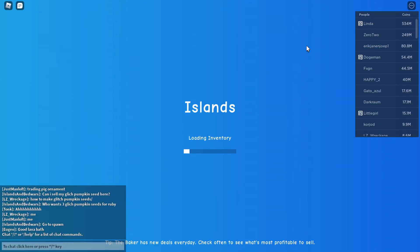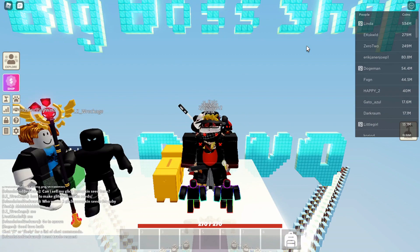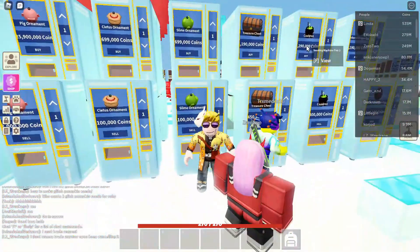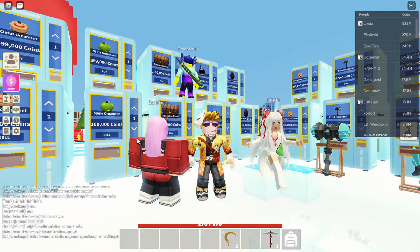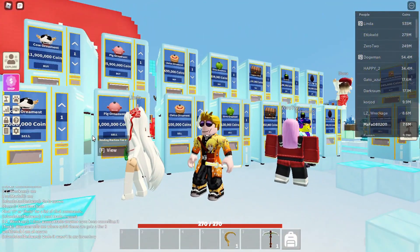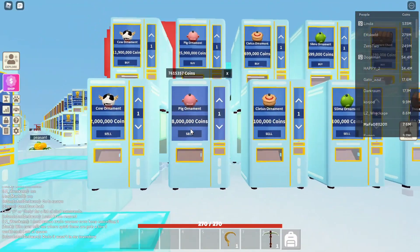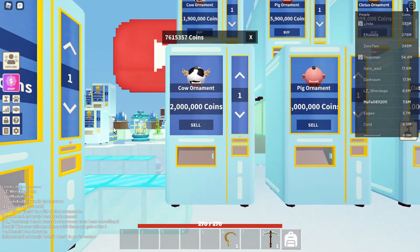Everybody has their favorite shop. This one is actually one of the few shops that almost stayed true to the prices — they didn't change the prices very much. In a normal price range, you can sell it for... not even that much: 3 million, 2 million coins. And the big one, you can sell it for 8 million? I thought you could sell it for more, but I don't know.